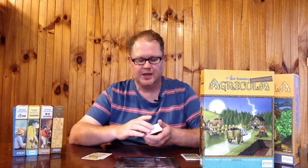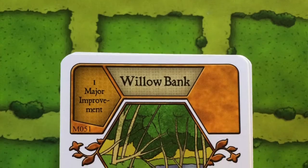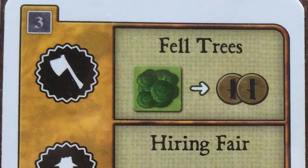Reforestation doesn't cost anything but requires three major improvements — the sort of high prerequisite typical of the Farmers of the Moor deck. It lets you put a forest tile from the supply back on your board, which can be handy: you can chop it down for more wood, or earn a bonus point if you have the Forester's Lodge, which gives bonus points at game end for forest still on the board. The Willow Bank is basically a way of getting extra reed — you need a major improvement before playing it but otherwise it's free. Whenever you use a special action card to chop trees on your farm, you also get an additional reed.